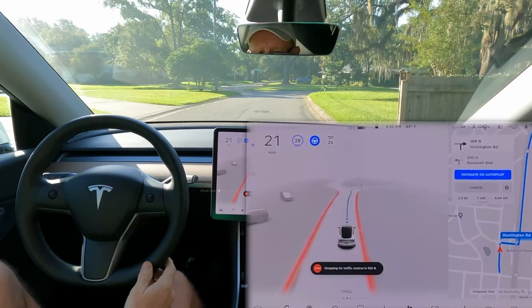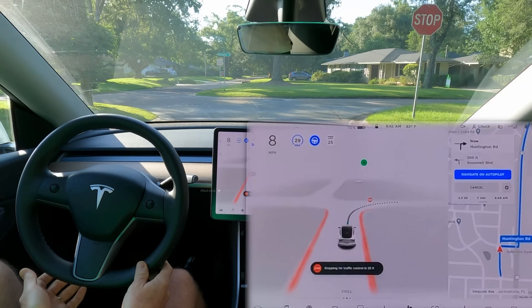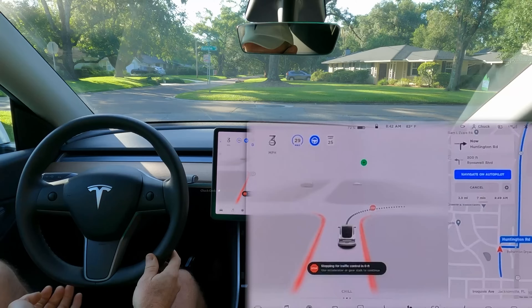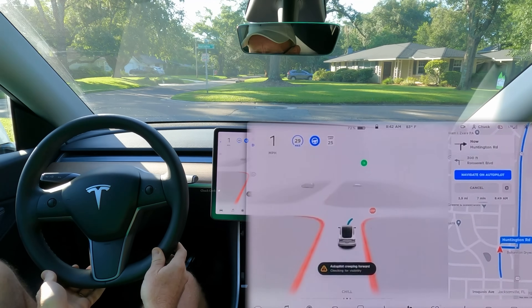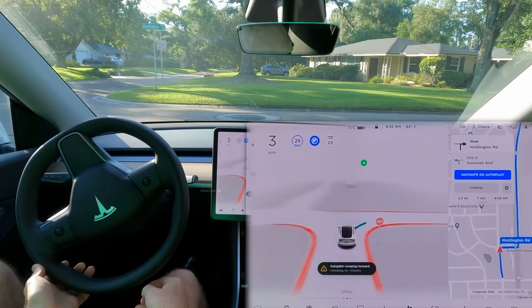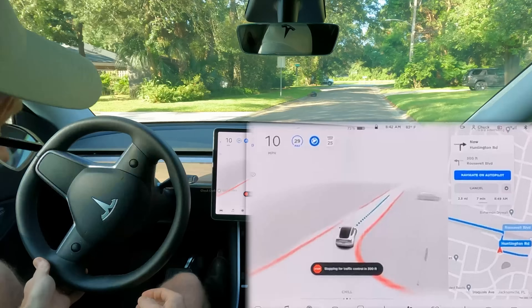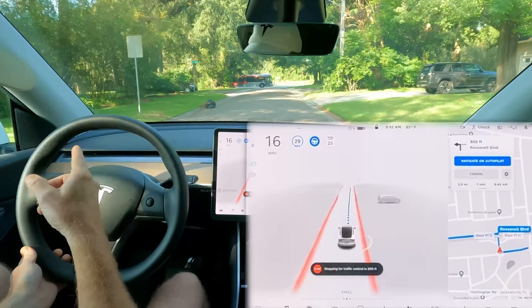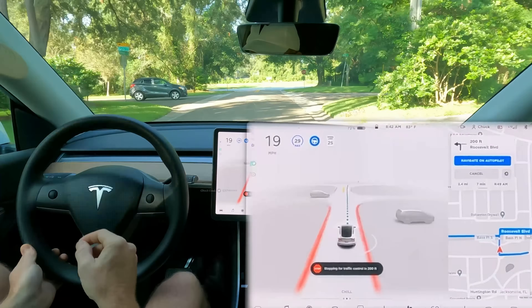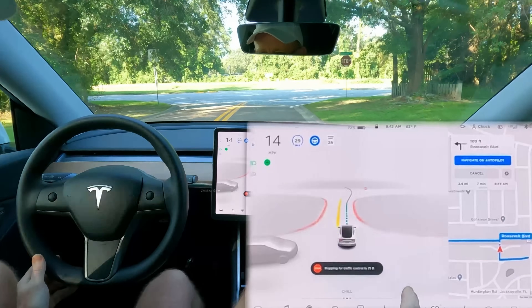It now has a new route — programmed correctly. Checking for visibility at a stop sign, it needs to proceed — very cautious but not unsafe. There's a car here that needs to wait on me, and that car may create a scenario where I can't wait too long at this intersection.